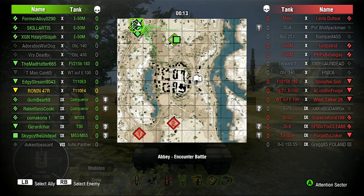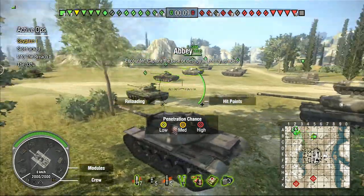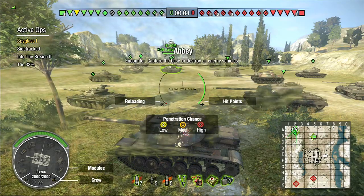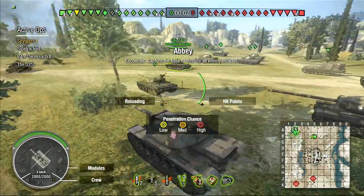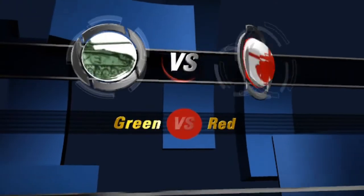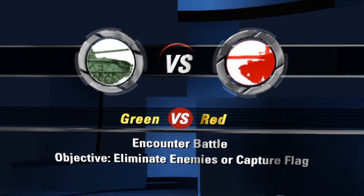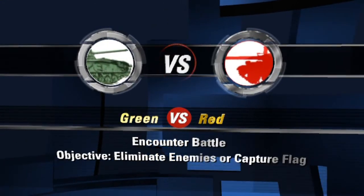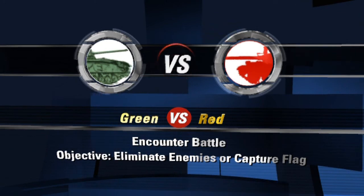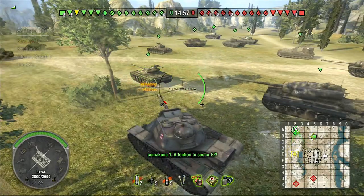I got shot by a Leopard from way across the other side - he shot me in the side and I went bye-bye. Now we're on Abbey and this is an encounter battle. In this game mode there is only one neutral flag under neither team's control. Teams spawn at opposing sides equidistant from the flag. The objective is to either eliminate the opposing team completely or capture the flag within 15 minutes.